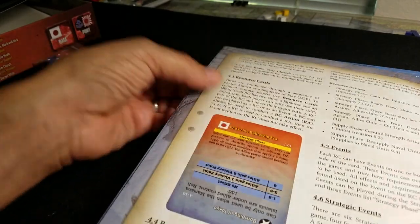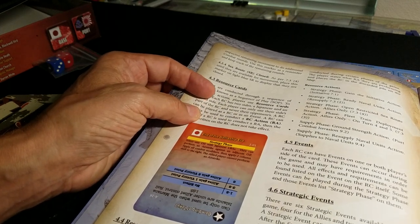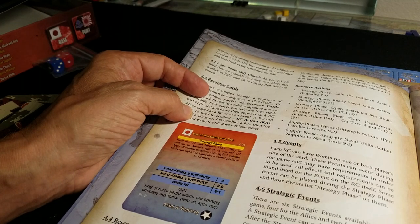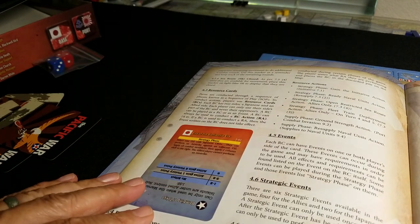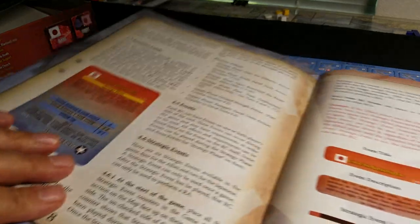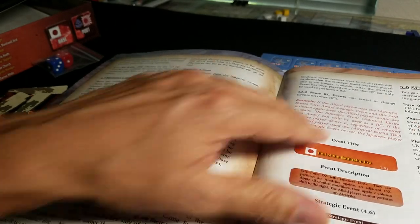Here are the resource cards. It talks about resource cards that allow you to conduct actions — each card allows you to conduct one action. Those resource actions can be used in the strategy phase: to ready naval units, to open up restricted sea route actions, to fleet train deployment actions, to conduct supply phase ground strength actions, and to resupply naval units. This is the format of a typical card: event title, description, strategic event, strategy phase, and sequence of play.